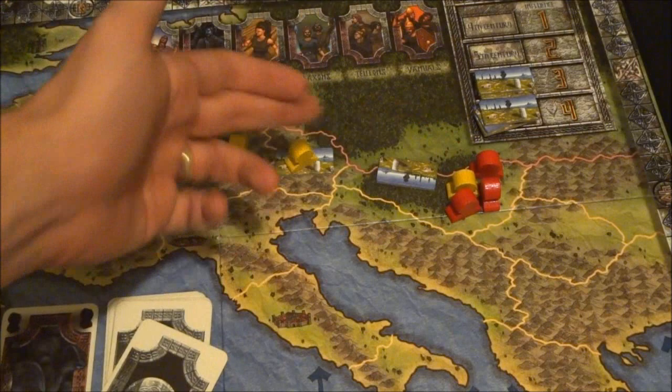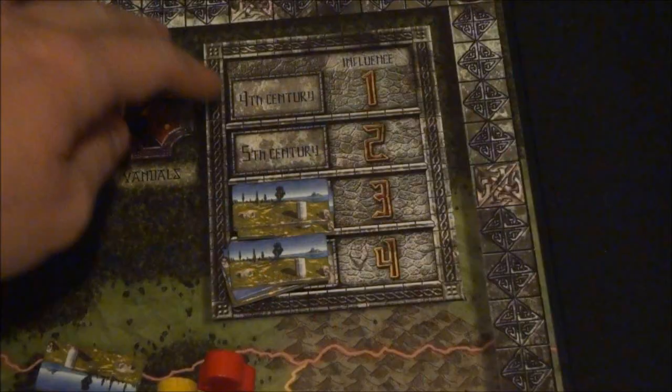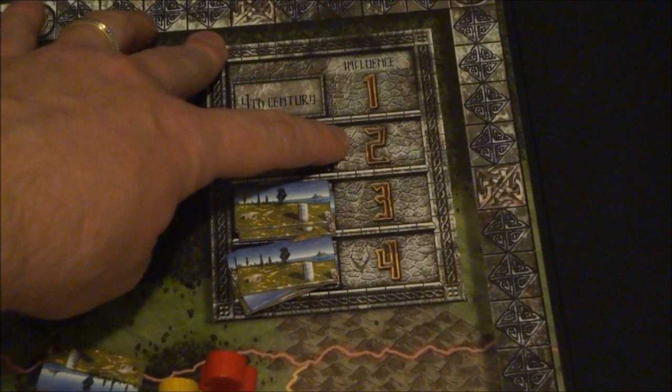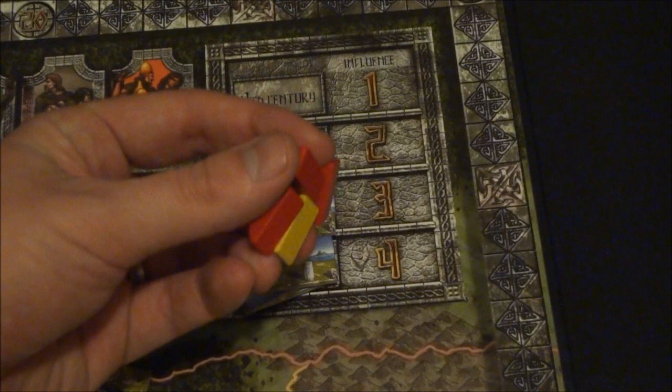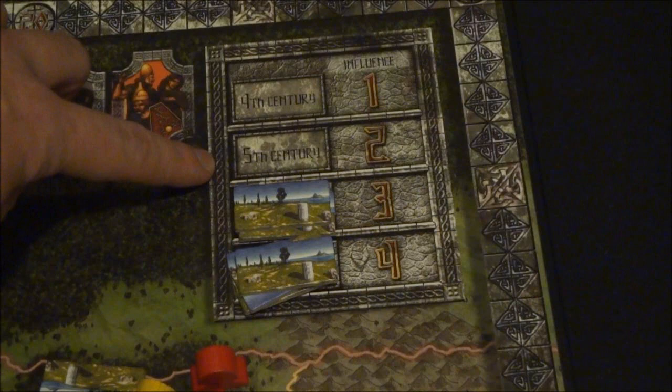If there's a tie, you basically add up all those points and divide by two. As we reveal these peace token stacks, not only do we have different scoring rounds, we also change the amount of influence you take when you take the influence action. At the start of the game, when you take influence, you take one. After the first tile stack is gone, you take two influence. After the next, you take three, and then four.